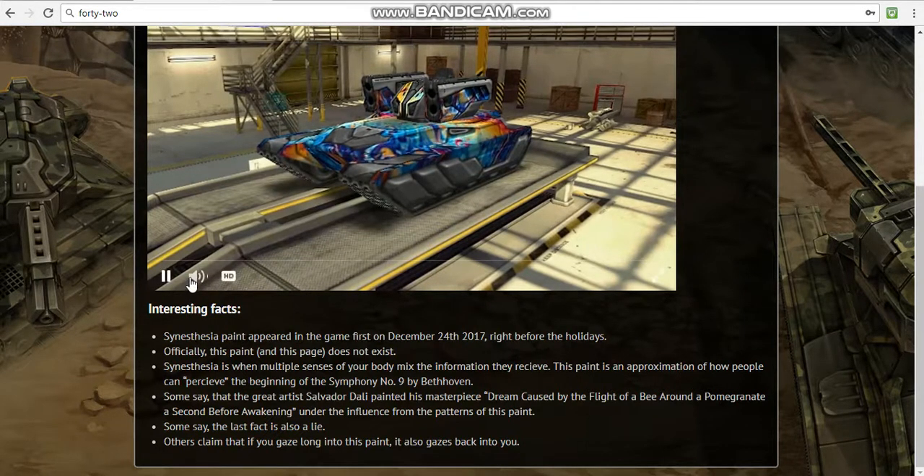So that you guys will know how the paint looks like. It looks actually like a galaxy - it's smooth, it's animated paint. Looks super cool. I definitely want to try to win this paint, and if you have entered the code and you didn't receive the paint, just don't give up.